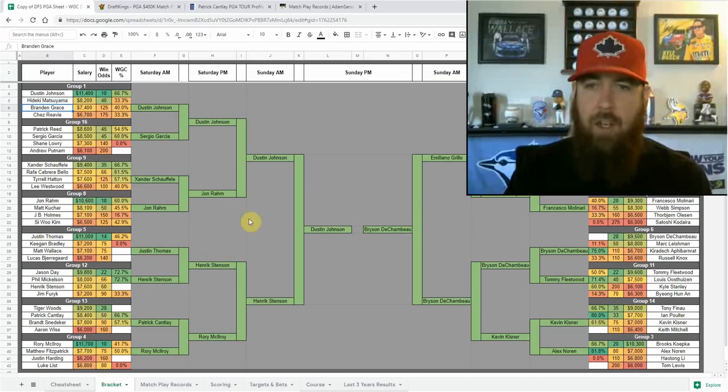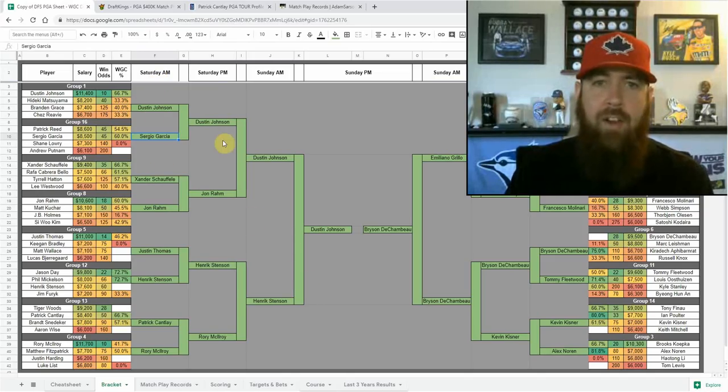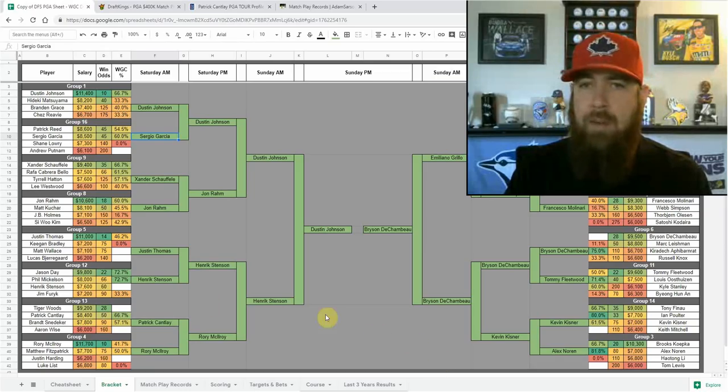As you can see, I've got one just kind of drawn up — Dustin Johnson coming out of that group, Sergio Garcia coming out of that group, and then it's bracket style, lose and you're out. Saturday morning is the round of 16, Saturday afternoon will be the Elite Eight, Sunday we have the semifinals in the morning, and then the final is 18 holes in the afternoon.